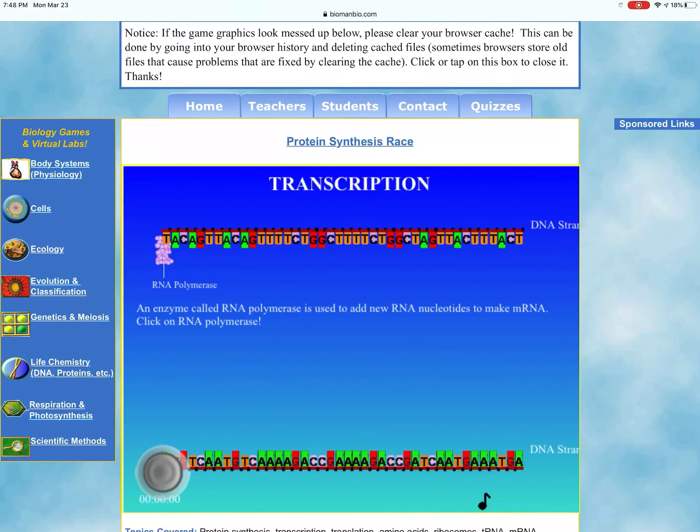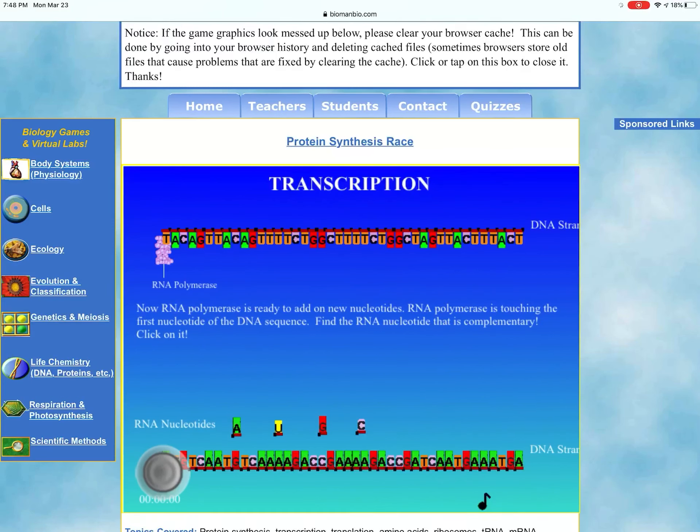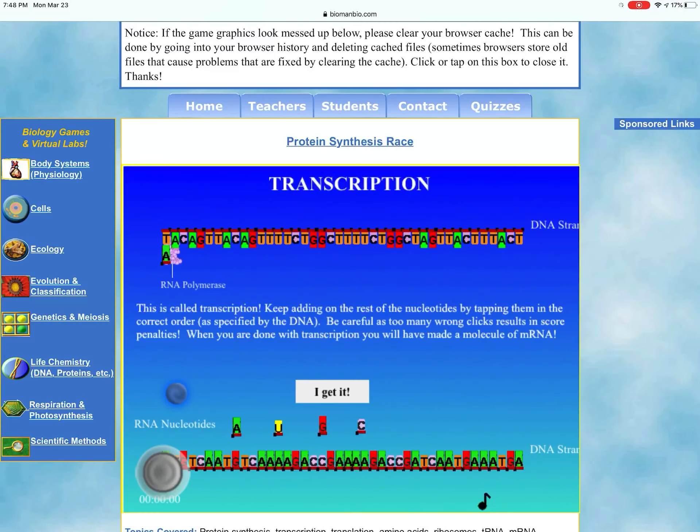An enzyme called RNA polymerase is used to add new RNA nucleotides to make the messenger RNA. Click on the pink RNA polymerase in the top left-hand corner. RNA polymerase is now ready to add on new nucleotides. The four nucleotides are near the bottom of the screen. RNA polymerase is touching the first nucleotide on the top left, so find the RNA nucleotide complementary to the letter T — that is A. Click on the A at the bottom of the screen and it zips up to the top as the RNA polymerase moves over. This is called transcription.